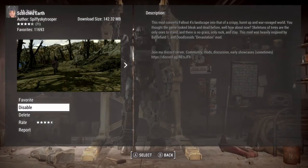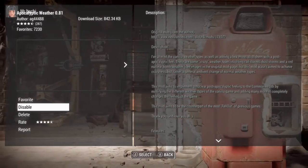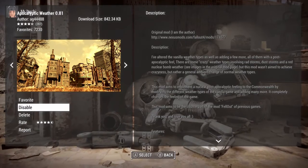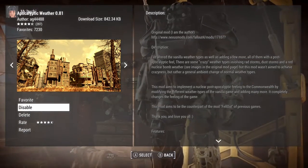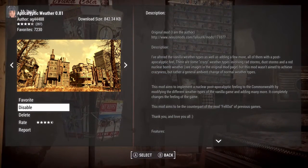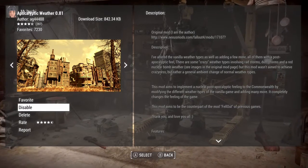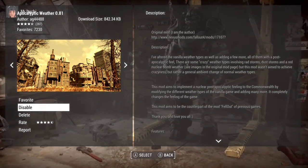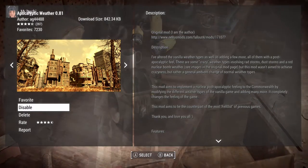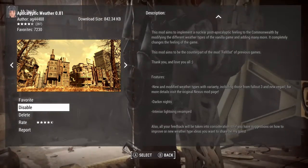Let me talk about this mod here: Scorched Earth. It basically makes the world look different — crisp, burned up, like that apocalyptic post-nuclear world. And it relates to this next mod, Apocalyptic Weather. This mod changes the lighting and the weather view. At night you can be in pitch-black darkness, and it changes interior lighting too. It makes the vanilla weather feel more like that nuclear aftermath type atmosphere, making the world look a lot more different and unique.